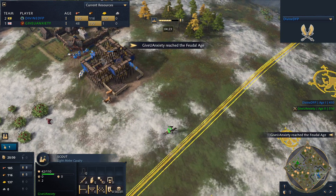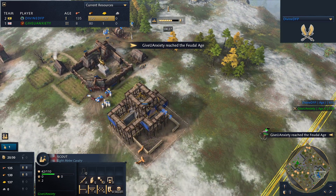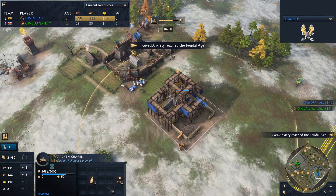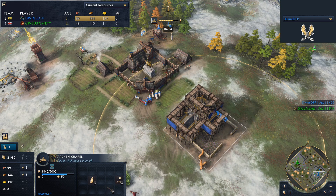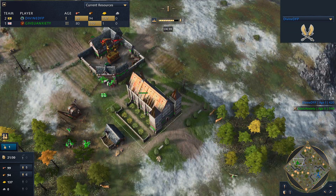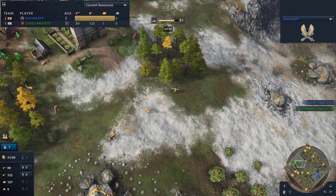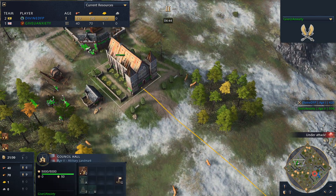Bearing the brunt of TC fire though. GiveYouAnxiety actually gets to the feudal age quicker — that's rather surprising, you usually expect the Holy Roman Empire to get there quicker. He's only using three villagers to build but that's actually a decent amount. And sure enough, we can see the longbows starting to stream out here, though still struggling for wood.